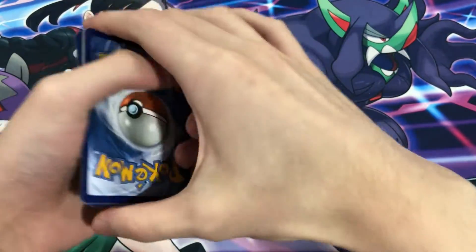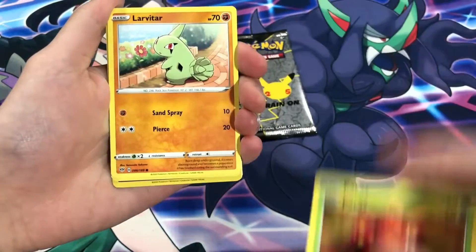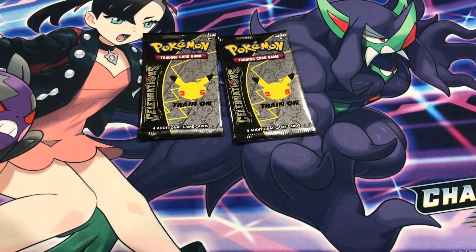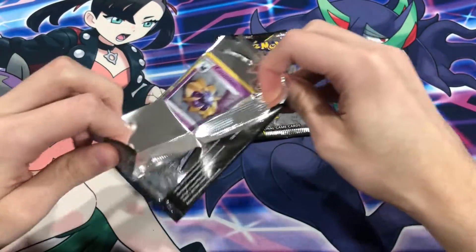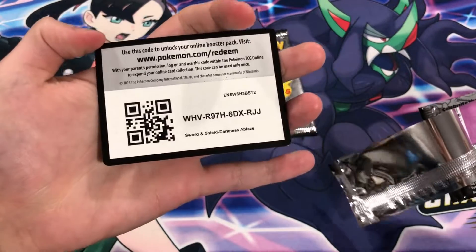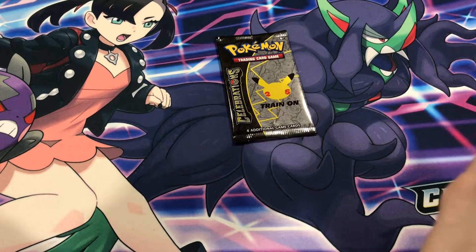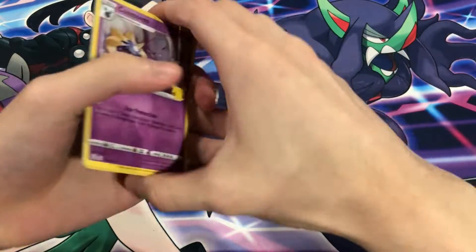Hoping we can get something from Darkness Ablaze — Houndour, dog trio bundle, Ferroseed, Larvitar, Golurk, Phoebe, Jigglypuff and Granbull — there's the homie Granbull! Two Celebrations packs left, let's see what we can get. Since I am keeping some of these Celebration codes — there you go guys, another extra Darkness Ablaze code. And one more for you guys who stayed this long into the video — a Battle Styles code. That was a white coat, so enjoy that.